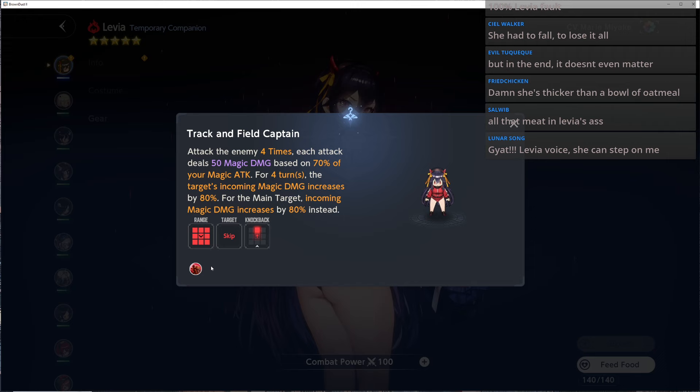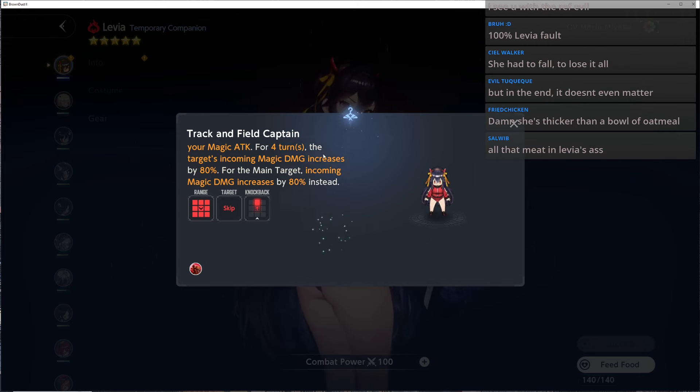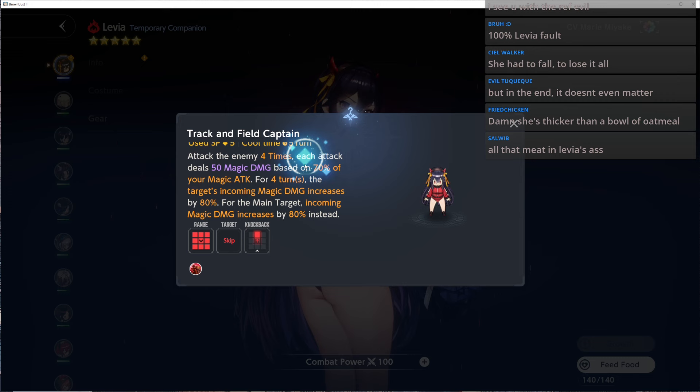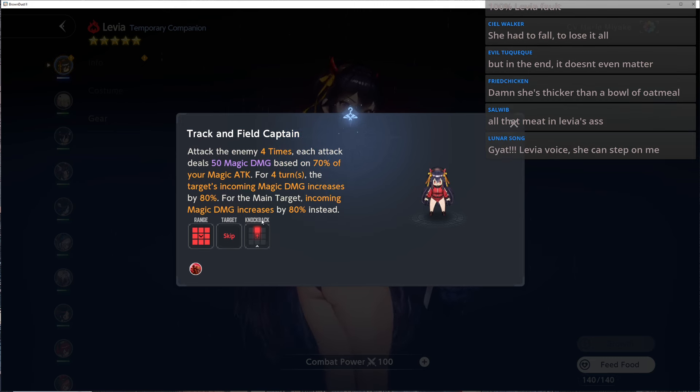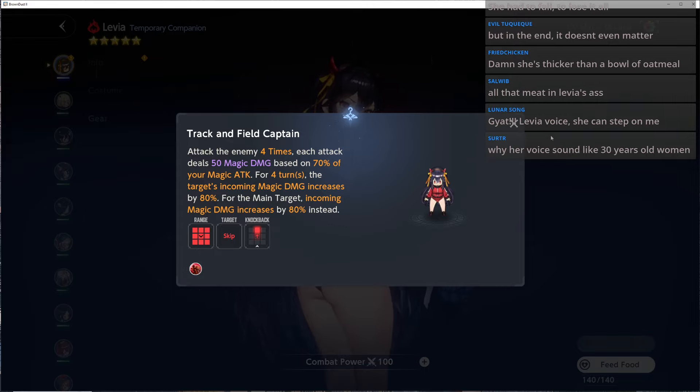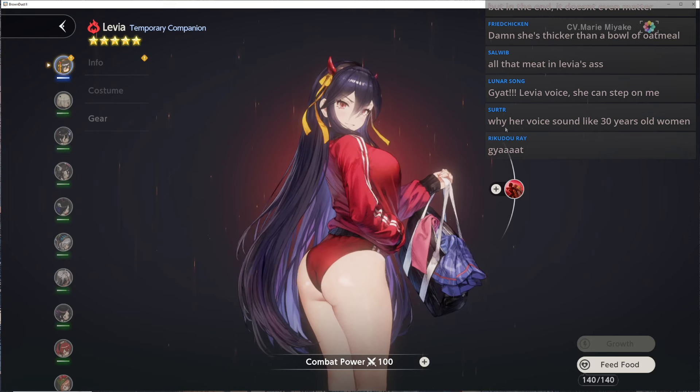Right now I don't know the certain stats, the potential, or how many copies to get it to where it'll be a decent costume. But we do know at the very minimum it will cost 5 SP. If I'm guessing, it'll probably be a plus 1 or plus 2 that gives you 4 SP, and the others will be damage multipliers.